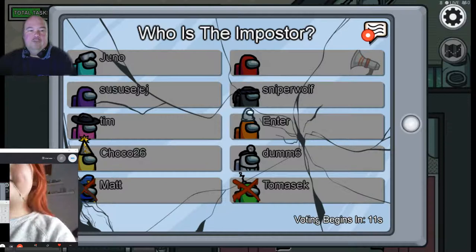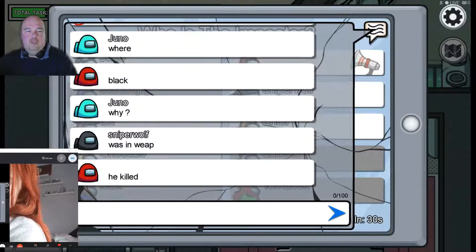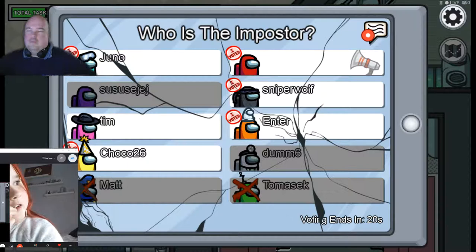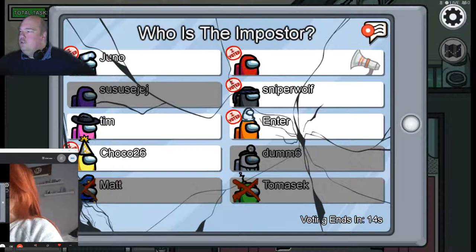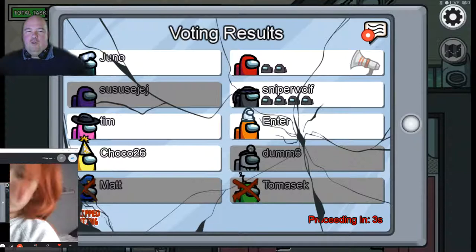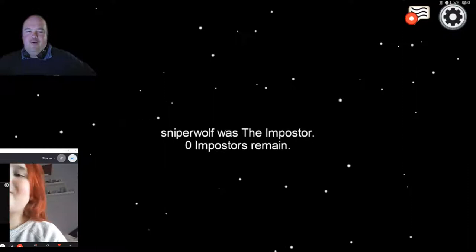Now we're dead and a ghost - we can't vote but we can still do our tasks. If all the ghosts and crewmates finish their tasks, the imposter will lose. Red might have seen Black kill because Black was in Weapons. Ruby was voted off - Black was the imposter! Voted off because you killed someone in front of nine other people.